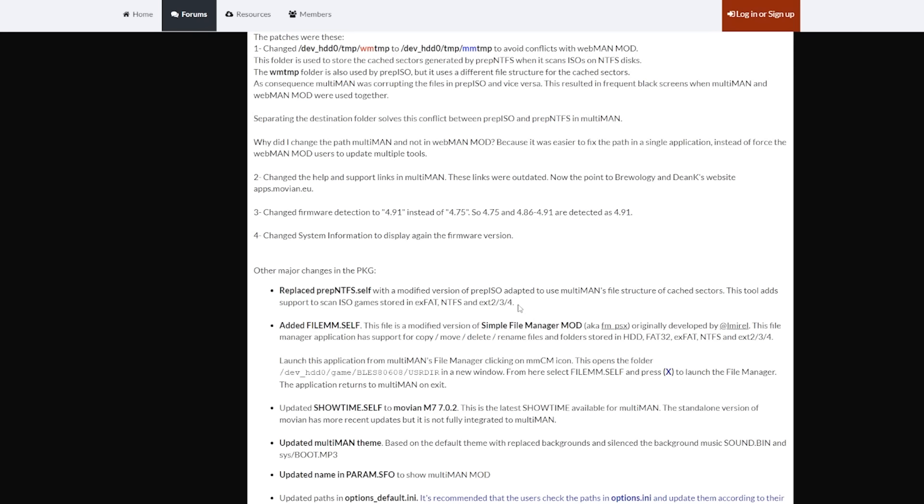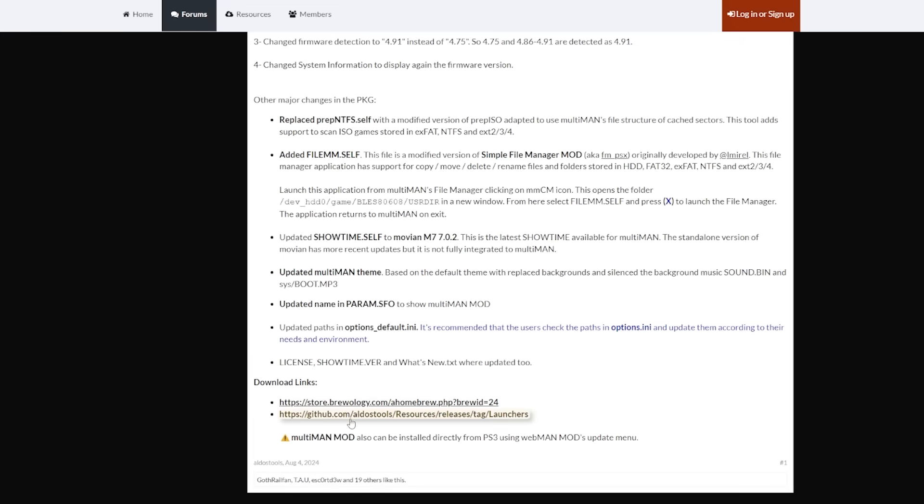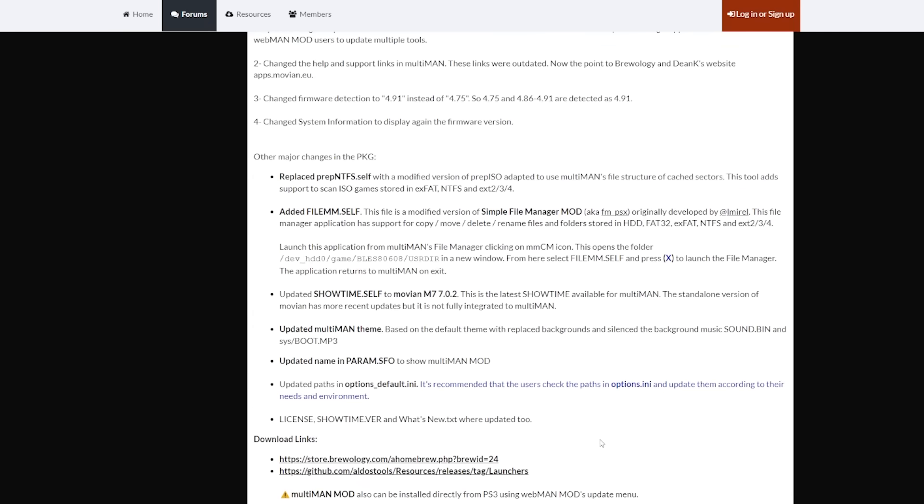This means it has about the same compatibility with NTFS and even xFAT USB drives that you can find in WebMan Mod, although using an NTFS or xFAT drive is a little more involved to set up within Multi-Man. There's also a modified version of the simple file manager mod. Showtime has been updated to Movian M7 7.0.2. The Multi-Man theme has been slightly updated — replacing backgrounds and silencing background music. Paths within options default have been updated, along with the license, Showtime version, and what's new text files.